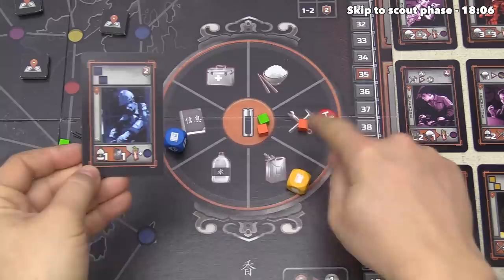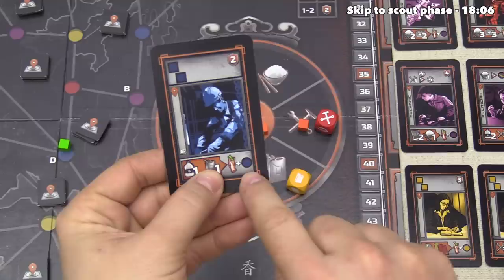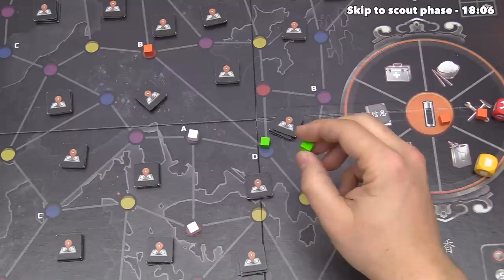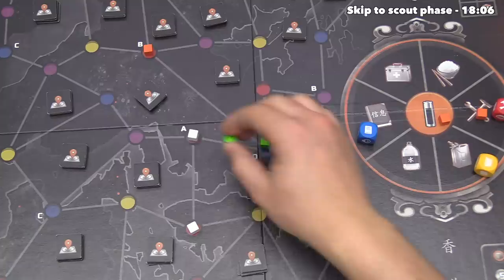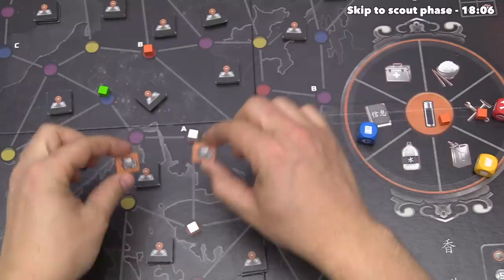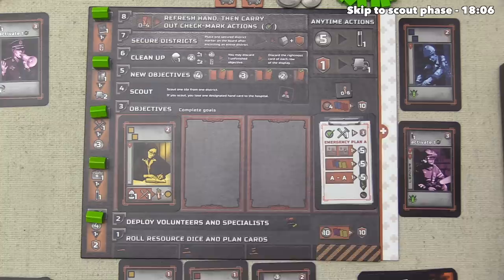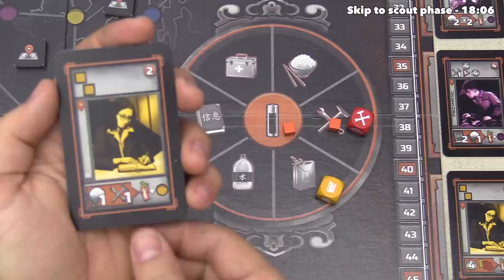Now the green player is going to complete this objective — it costs them one gas and one water, and they don't have any water but they do have a battery, so they will use that as a wild. They can add this into their hand and then add a cube to the board on a blue location. Unfortunately they are currently adjacent to yellow, red, red, and purple — none of those are blue — so they've decided to send this cube over here, two spaces away from a previous cube, which means they have to spend two transport tokens to make this happen. It touches a lot of different regions so they're not too upset with this plan.